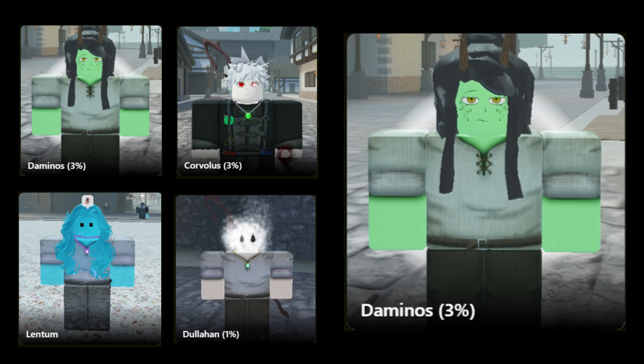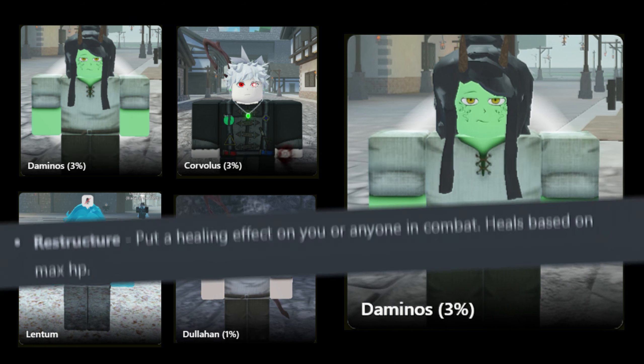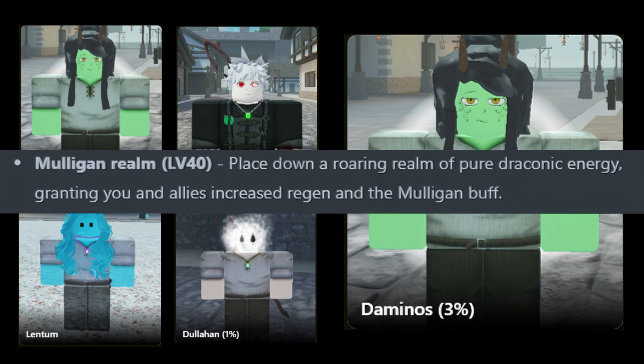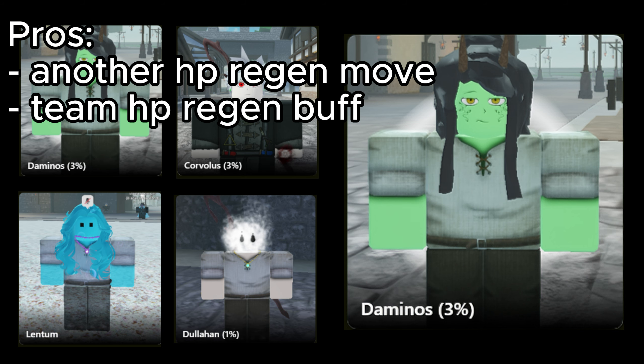Next, we have Daimios. You usually go Saint with Daimios, but you can also run this with paladin as you have Restructure, which is a healing effect for either you or an ally on combat. You also have Mulligan Realm, which is a team buff for HP regen and the Mulligan buff too. It's only here because it has another HP healing move, which could be good during battle.